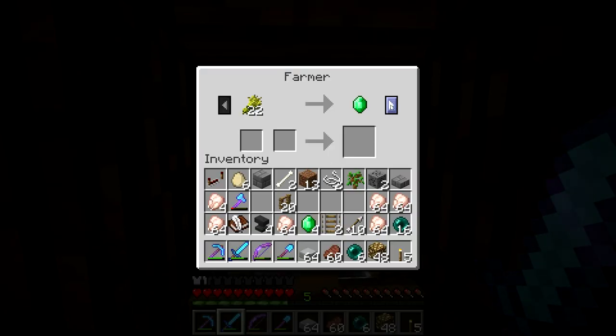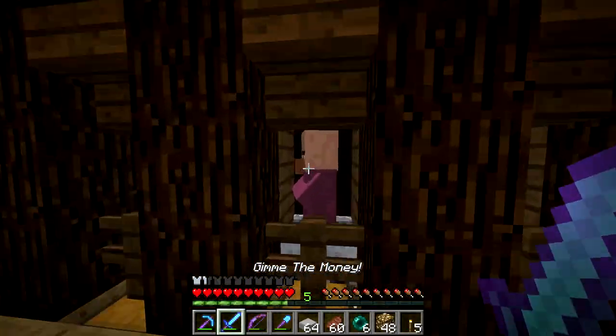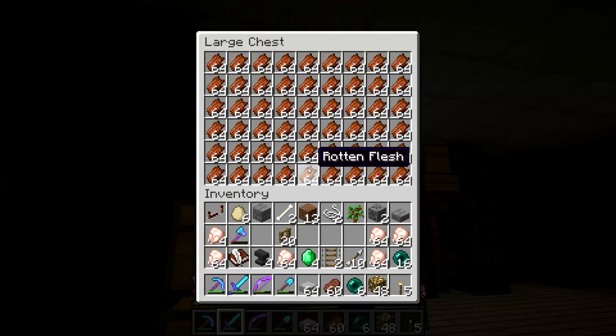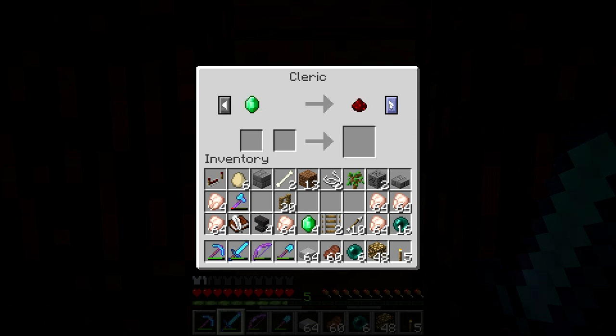A farmer - this is where I've been getting most of my emeralds from. Pumpkins and melons, which I had stocked up a whole bunch from that farm that I have that's just constantly running. And then cleric, I also got quite a few emeralds from, even though it's much more annoying to trade rotten flesh. For two reasons - first of all, you have to click another stack in here since it's 36 per emerald.